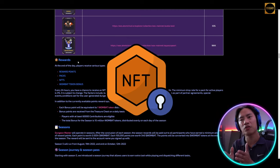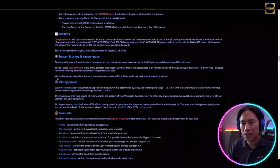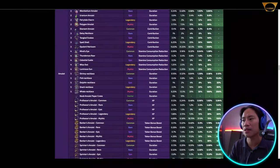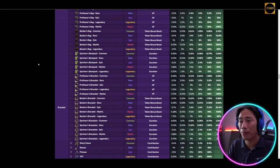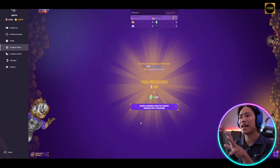You can also see all the NFTs available — there are a lot, with different levels. Higher level gives higher rewards. There are seasons as well and the current effects are subject to change. Rarity tiers include common, rare, epic, mythic, and legendary. Hopefully I can get a mythic or legendary at some point — that would be awesome.